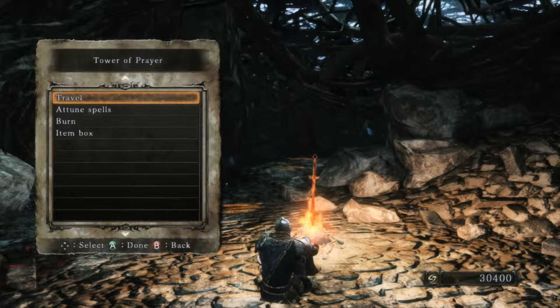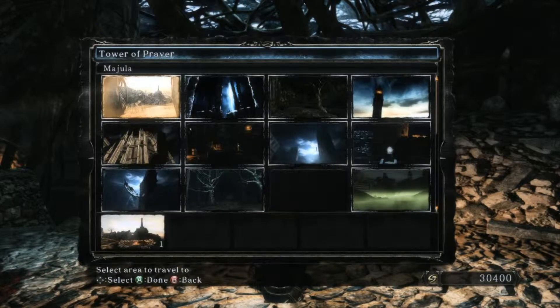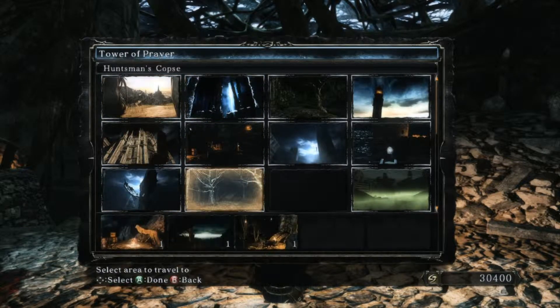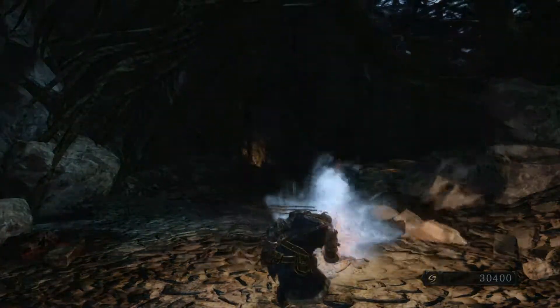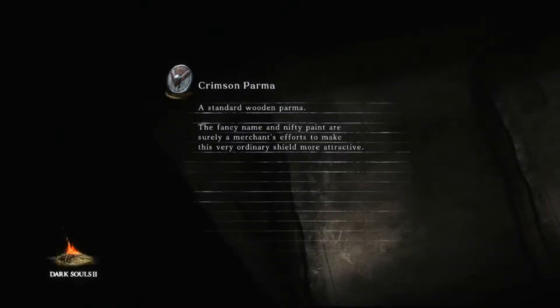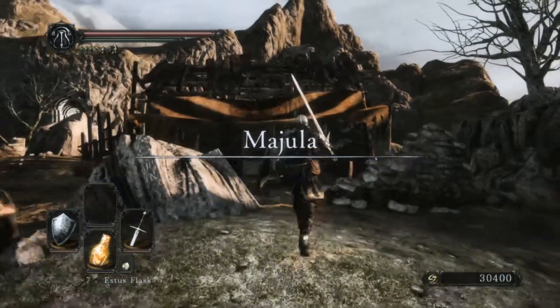Hello guys and girls, and welcome back to my Dark Souls 2 walkthrough. On the last episode, we just killed the Mirror Knight. And in this episode, we made it to the Shrine of Amana. We're gonna try progressing through it, but before we do, I actually want to put on that sweet armor that we got in the last episode.